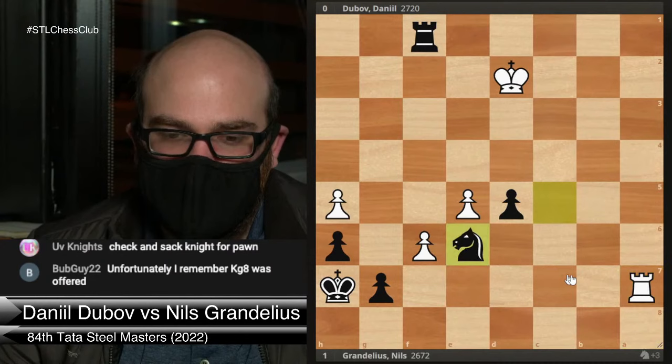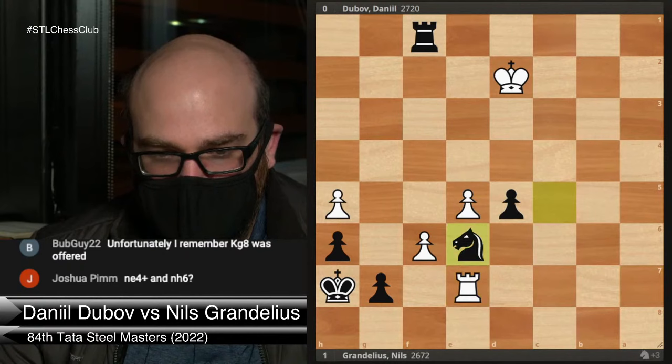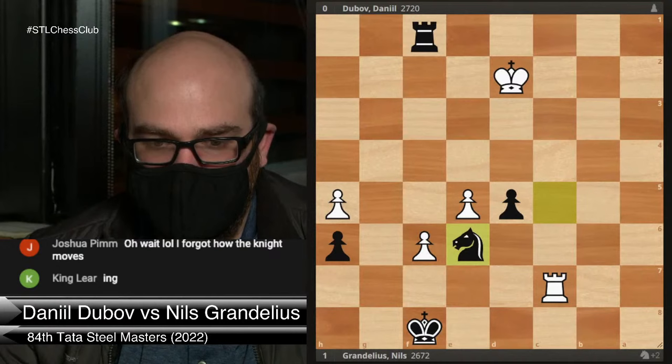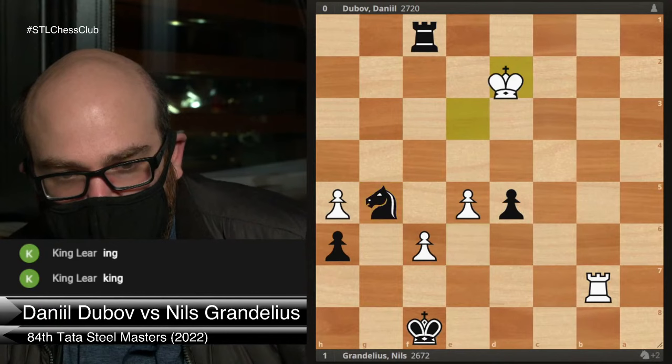So Dubov takes this pawn with check — he has the connected passers, but at least the king is on a much better square now. Dubov played rook c7. Grandelius plays knight e6. Rook b7. Knight g5 — all of this is good. King e3. And this is where life gets very complicated. I do believe that Grandelius here could have won, but it's not obvious — it's not easy.